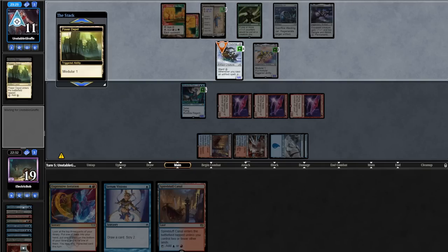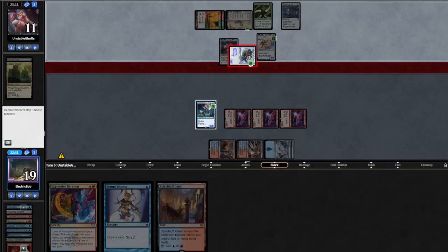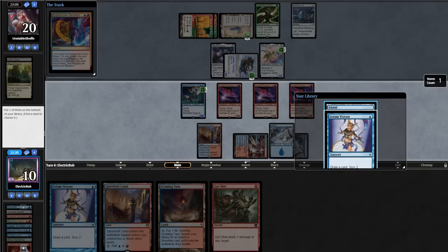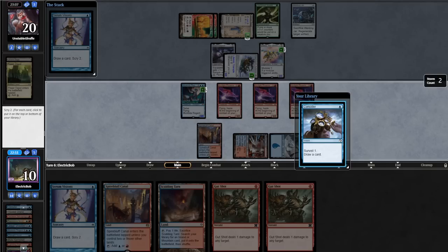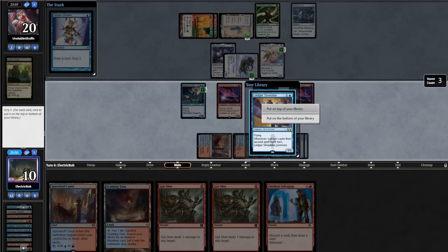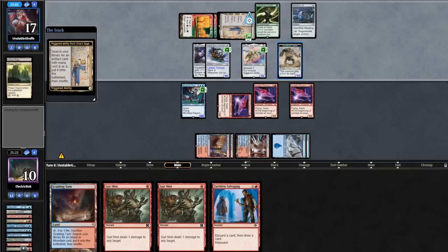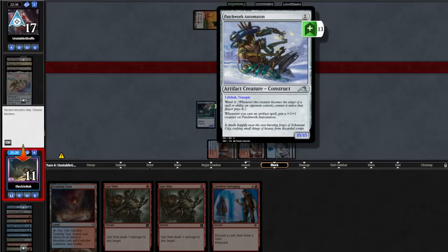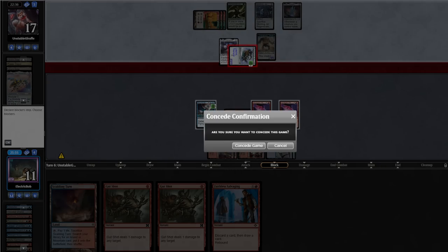Opponent plays out a Power Conduit, then destroys their Power Depot with Zabaz, making an 8/8 Automaton, and equipping it with Shadowspear. They attack and we are not allowed to chump. We try to find lethal — cast an Elsewhere Flask, find Gutshots — but we can't assemble enough damage. Opponent makes a 12/12, then a 15/15 with Trample and Lifelink — we're just dead. No way to win the game, so let's get on to sideboarding.